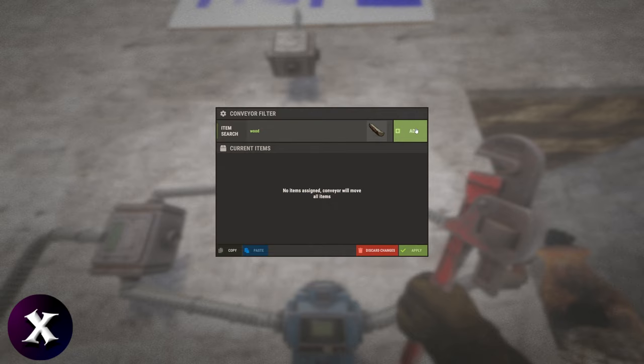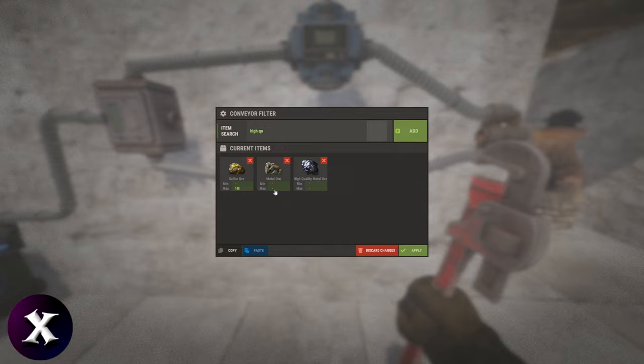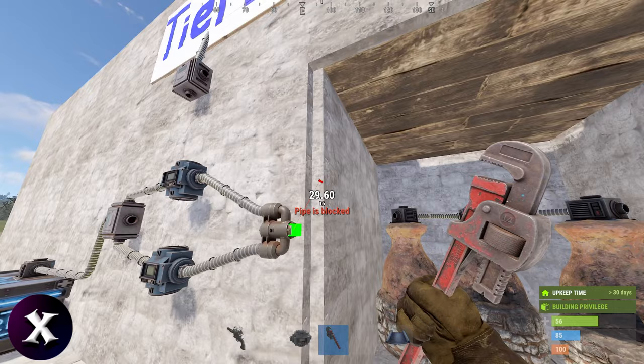Set the top conveyor filter to wood, max at 10, and apply. Set the bottom conveyor filter to ore, all three types, max at 10, and apply. Then plug the wood conveyor into the furnace, and connect the ore conveyor to the furnace as well.